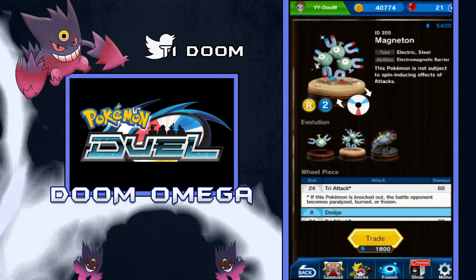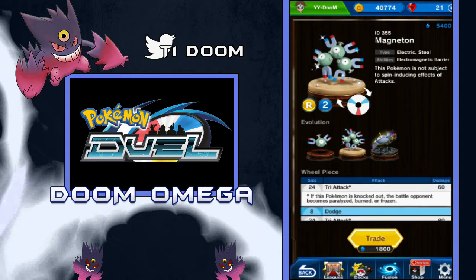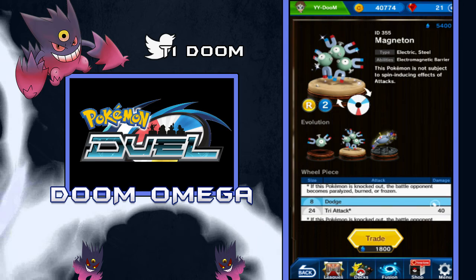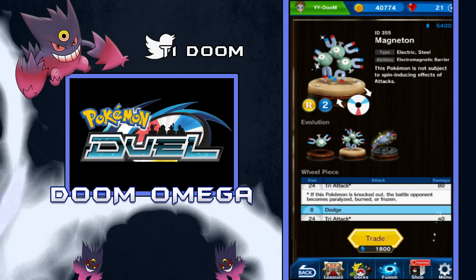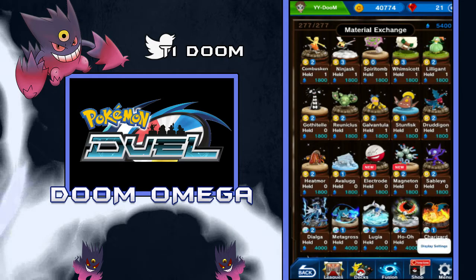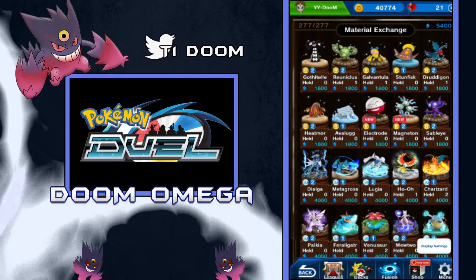And then we got Magneton with the Electromagnetic Barrier ability — you can't Respin or do anything like that; you can't use Poliwhirl against it, I think that's what it means. And it just has Tri-Attack and Dodges all over. Tri-Attack's a pretty good move because if you get knocked out, then you're guaranteed to Paralyze, Burn, or Freeze a Pokemon. So that could actually be pretty good with a Status Deck — if it dies, you're basically getting someone's status condition. That could be pretty cool with like a Genesect and a Shock Drive Plate or something.